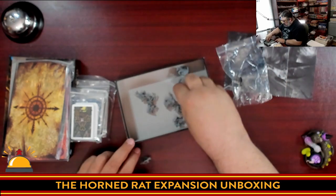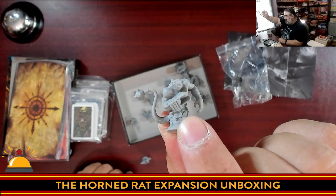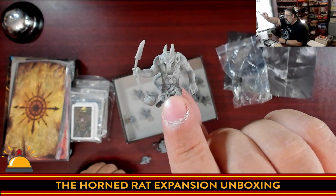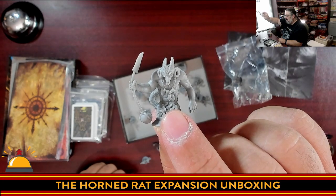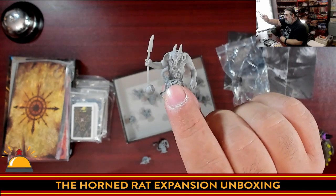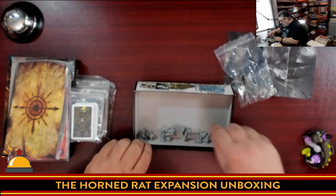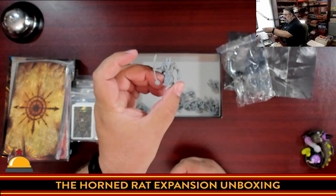So you get a whole bunch of those Skaven clan rats. And you're also going to get rat ogres, which are your medium demons. Look at that — that is a really cool small sculpt. So you got rat ogres. And somewhere in here should be a vermin lord. Here it is — the vermin lord, which replaces the greater demon. The bent spear is a little disappointing, but this isn't a Games Workshop miniature game, this is a board game. Now I could try the hot water trick on this to get that straightened out — actually, just bending it like that helped a bit. That's going to really stick out on the board. So what you have is three rat ogres, a whole bunch of Skaven clan rats, and the awesome vermin lord.